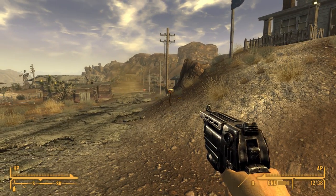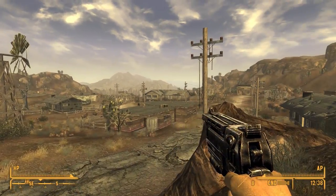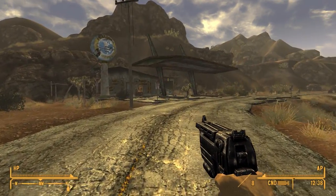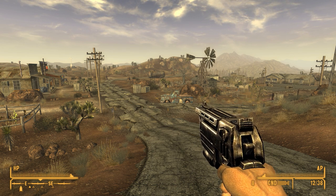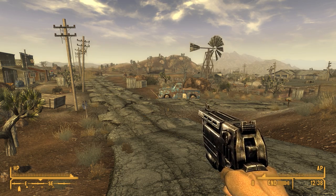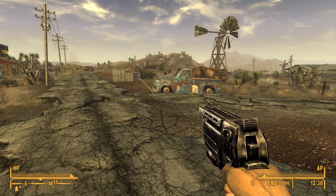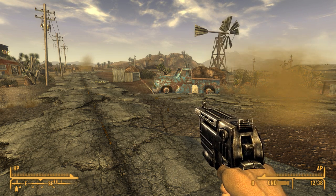A couple more: Running the Lucky 38, which means I can actually manage the Lucky 38 when we get to New Vegas — though it'll be a while in this playthrough since I had to start fresh after modding everything. I also added the New Bison Steve Hotel and Lucky Casino mod, which lets us actually do something with that location. When we get to Primm we'll be able to take possession of the Bison, upgrade it, make caps, and it just looks a lot nicer.